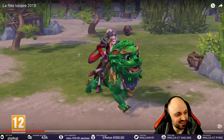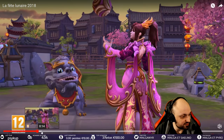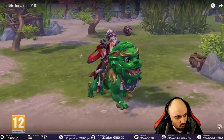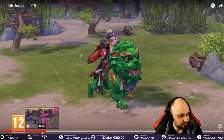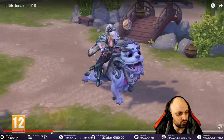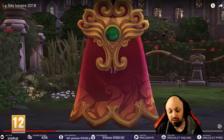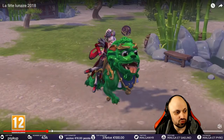Du coup on a les nouveaux skins pour Liming. Le rose est vraiment cool, je trouve ça très sympa. Le rouge aussi est plutôt sympathique cette petite Liming. À noter qu'ils lui ont mis des espèces de chaussettes, normalement il me semble qu'on voit ses jambes. En tout cas avec ce skin là c'est plutôt sympa, j'aime bien la couleur rose honnêtement, la rouge est cool aussi.